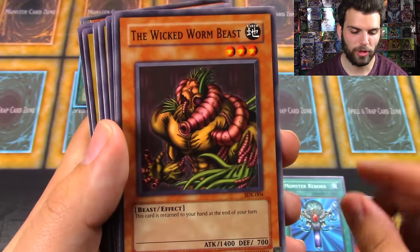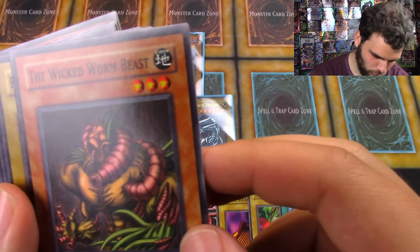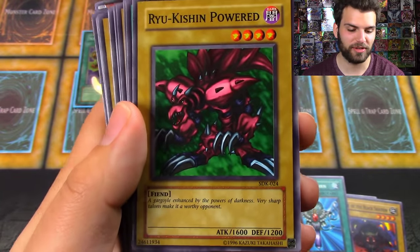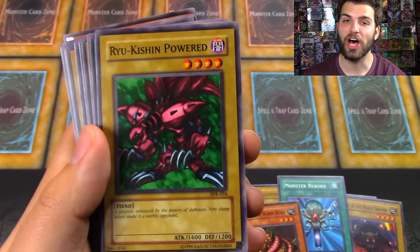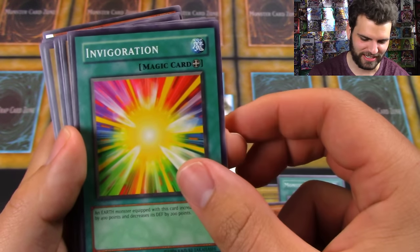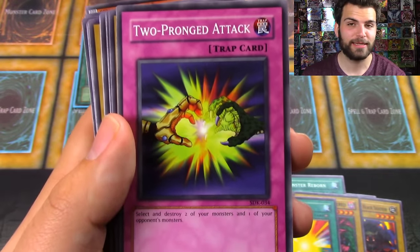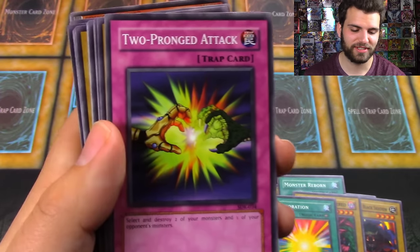Beautiful — the Wicked Worm Beast. Crazy looking dude. What is that — is that like a worm dwelling in a monster? Ryukishin Powered — this guy's always fun to use in the different Yu-Gi-Oh video games. 1600 attack, and if you have a Yami down on the field — 'a gargoyle enhanced by the powers of darkness.' There you go, Yami! Invigoration — I'm invigorated opening up this classic 2002 starter deck. 400 attack and 200 defense for an earth monster. Two Pronged Attack — sometimes you just don't have any way to destroy an opponent's monster unless you sacrifice two of your own first.